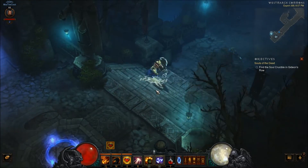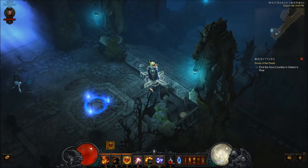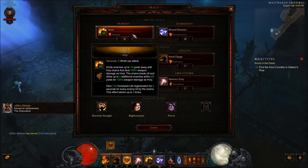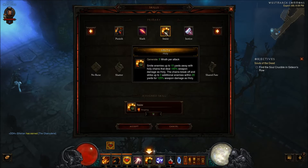Without further ado, we'll jump into what I've been using — what I imagine will be a pretty common build. It gets the job done very well. My primary is Smite attached with Reaping, so it's basically just for life gain. You go in there, you smite, you get five Wrath per stack.